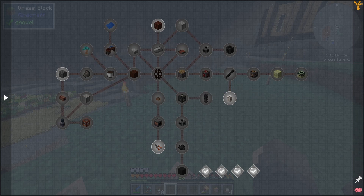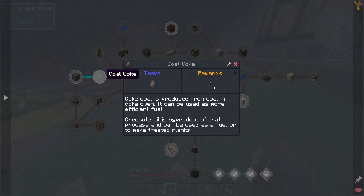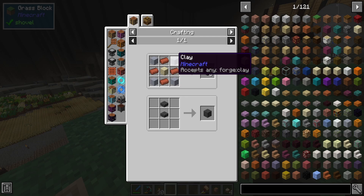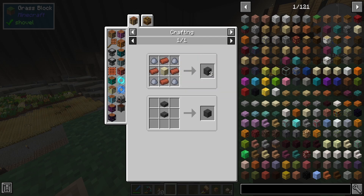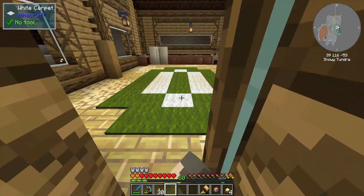This is where we start getting into Immersive Engineering, and it wants us to begin with coke brick. It says to check JEI for ways to get clay, then build a 3x3x3 cube and right-click the middle cube with a hammer — this is just to make a coke oven, which will get us coke. To make coke brick it's clay balls or clay, bricks, and some sort of sandstone.